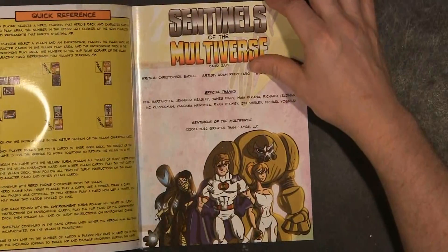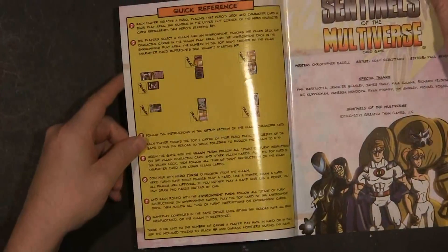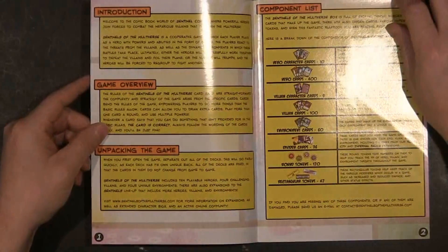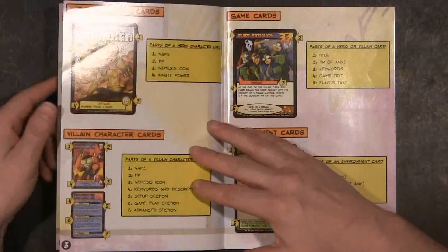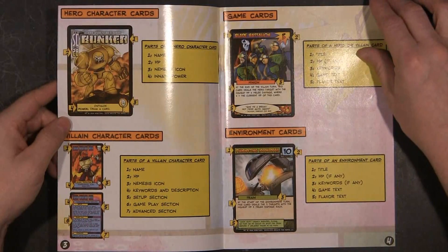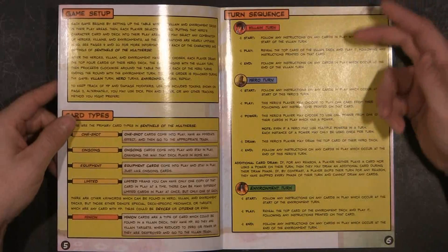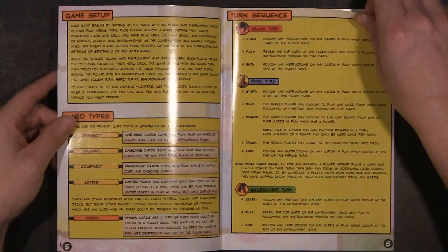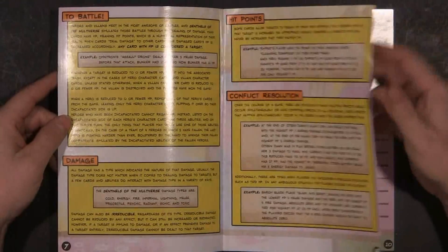Yes, it is done in a comic book format. They have a quick reference guide right there on the cover. It is done in an early comic book style-ish format. As you can see, the art's pretty cool. It looks like it's pretty simple - the print is pretty big on the pages. Villain turn, Hero turn, Environment turn.